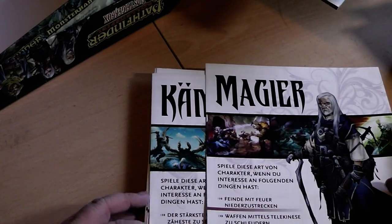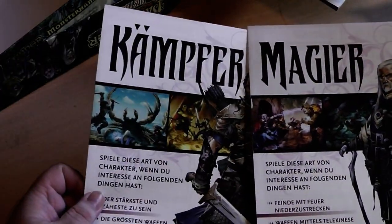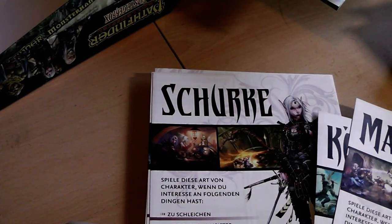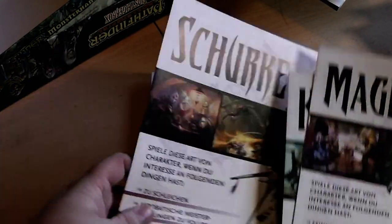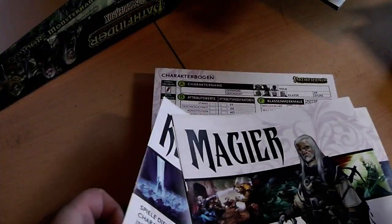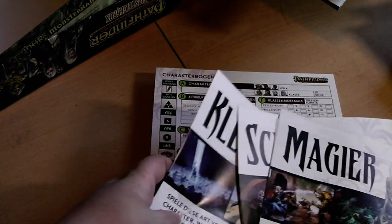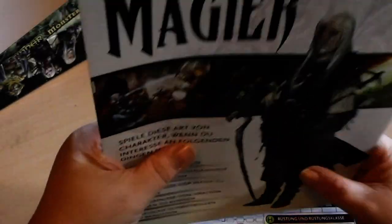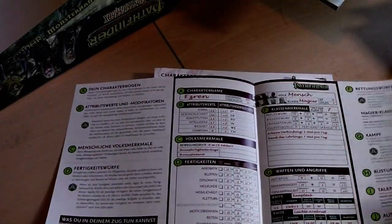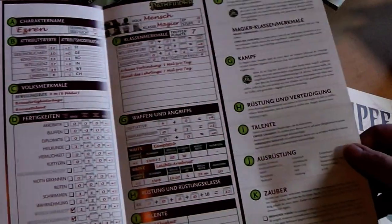In the box you also have pre-constructed characters: the mage, the fighter, one rogue, a cleric — that's it for pre-made characters. You can open these up and see the stat blocks and all the information you need for them.